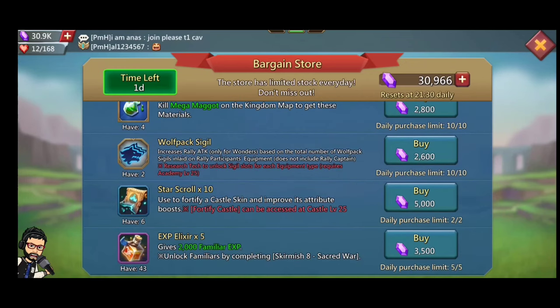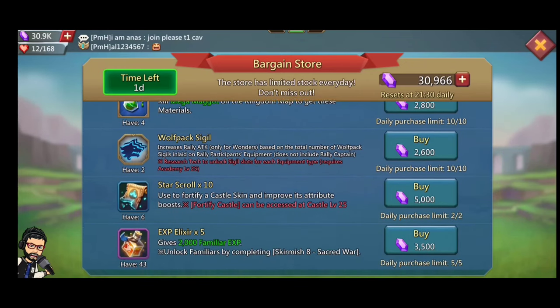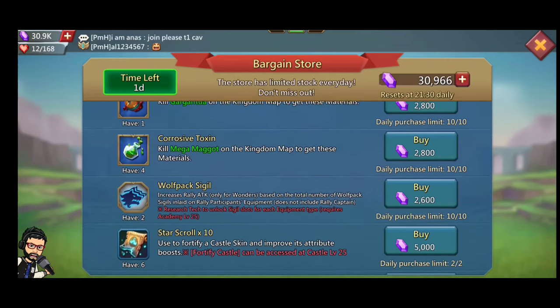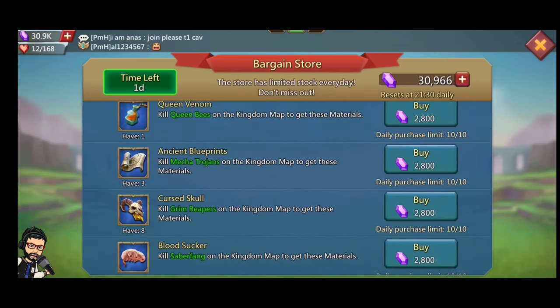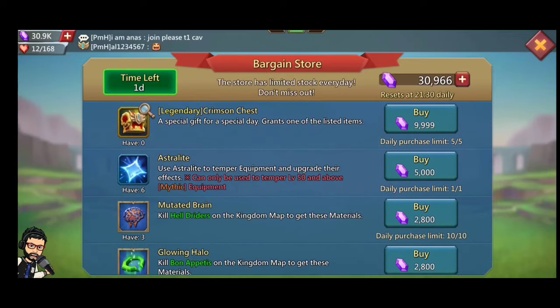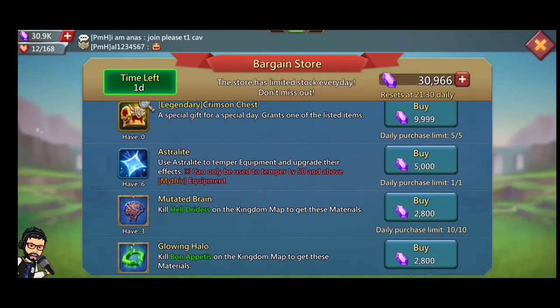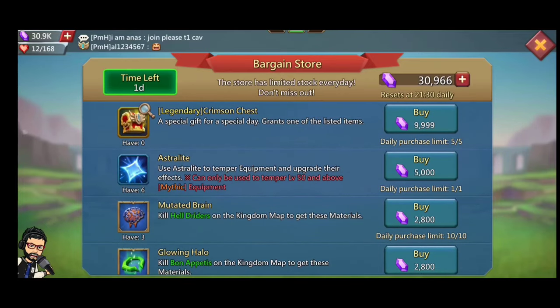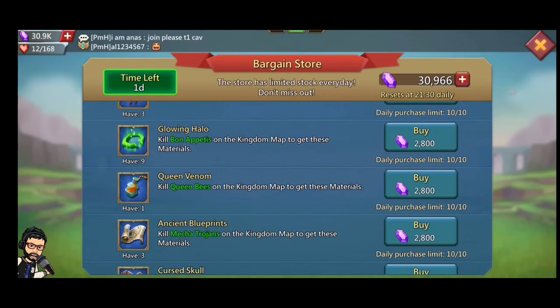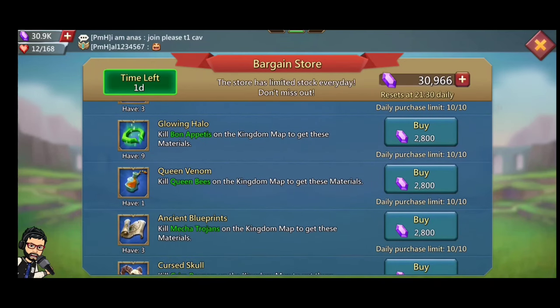Everyone will go for the Hallows and Queen Bee Venom. The next thing is Wolf Pack Seagills — everyone needs Seagills to join a good rally guild. With Seagills you can fill rallies and help your guild. So if you have a lot of gems, you can spend them on Wolf Pack Seagills to help fill rallies in a war guild.